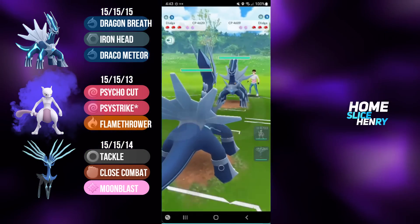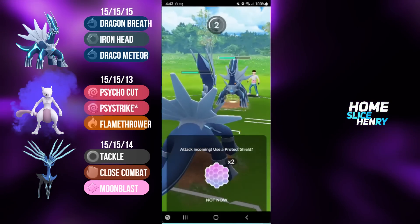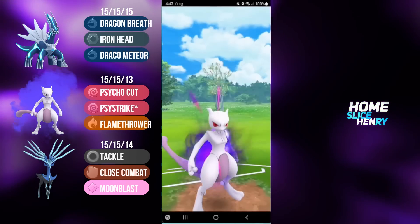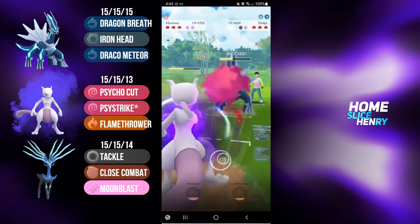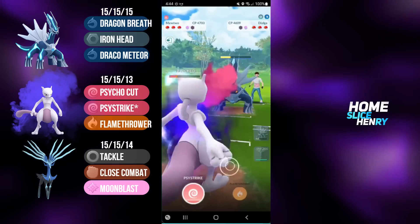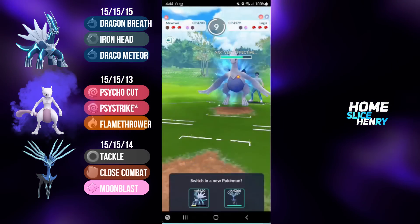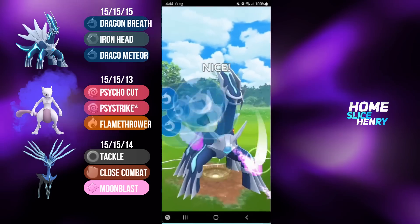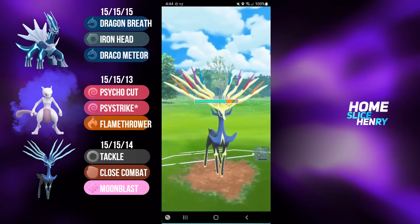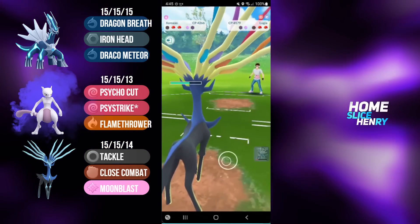Hopping into the next match, leading Dialga into the mirror. I'm going to stay in to start and farm up to the Draco Meteor. Opponent fires off an Iron Head early - I let it go, bank the energy, and safe switch into Mewtwo. In comes Mewtwo. I fire off Psystrike, grabbing a shield from my opponent. They fire off an Iron Head to force a shield, and I'm firing off my Psystrike onto their Dialga. But my opponent makes an absolutely unreal catch as they catch Psystrike onto their Lugia - a purified Apex Lugia. I fire off my Draco Meteor, which isn't enough to KO. I switch into Xerneas to absorb damage, and I wasn't able to get both shields - and that is going to cost me in this match.